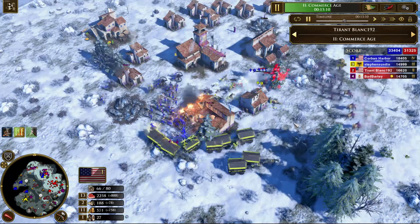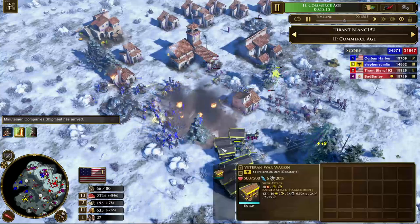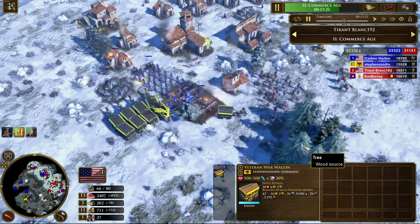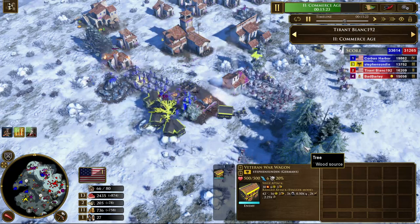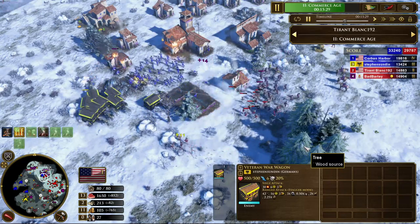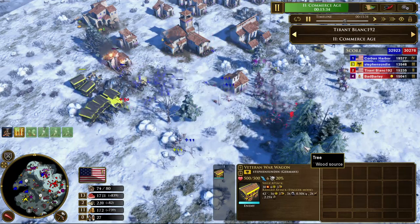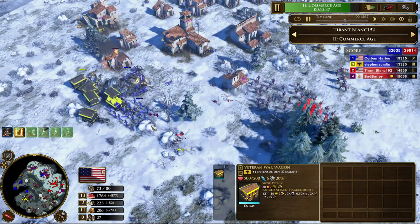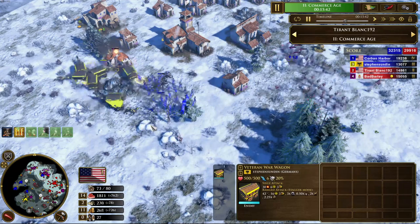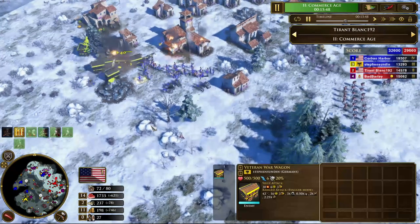The war wagons are mostly here as a just-in-case, but nobody here is really employing heavy amounts of cavalry — these are not particularly heavy cavalry civilizations. The war wagons hold their own against musketeers just fine, as long as they don't get stuck in melee. It is unfortunate that war wagons have a melee resistance instead of a ranged one, but they have 500 HP and 42 attack, so it's really not that bad.